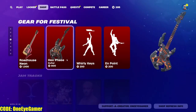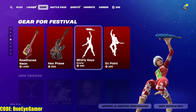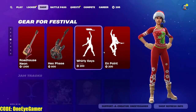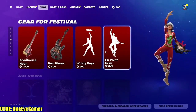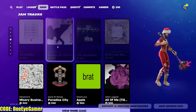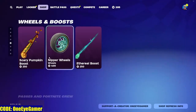We have the gear for Festival, including Whirly Keys. Then we have the in-point emote doing a little ballet — very nice. There's also all the music tracks in here. And of course we have the McLaren bundle and the Imperator DT5 bundle, plus the scary pumpkin boost that shoots pumpkins out.